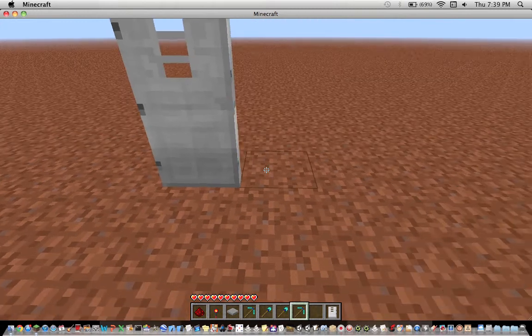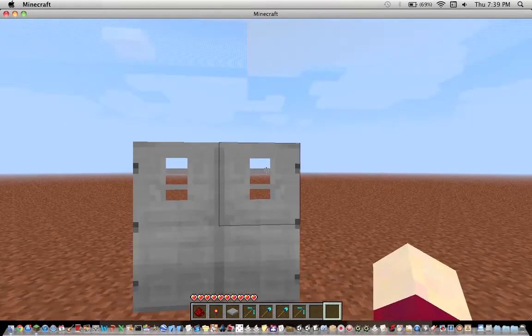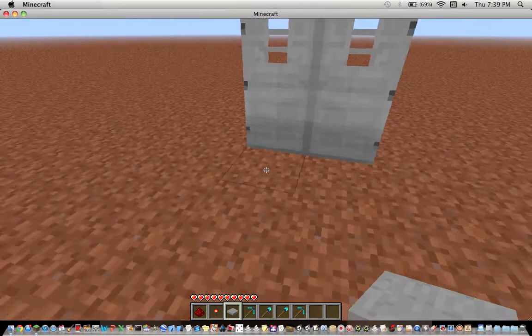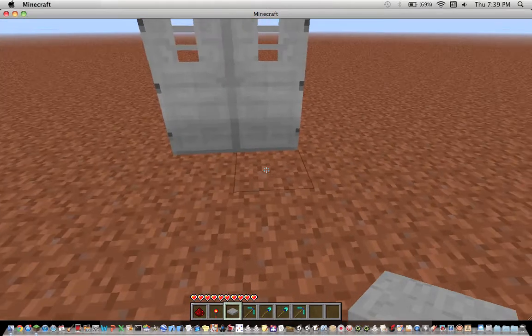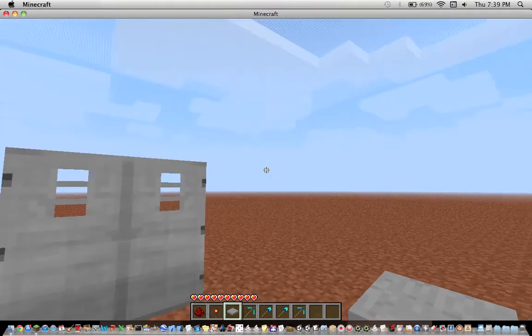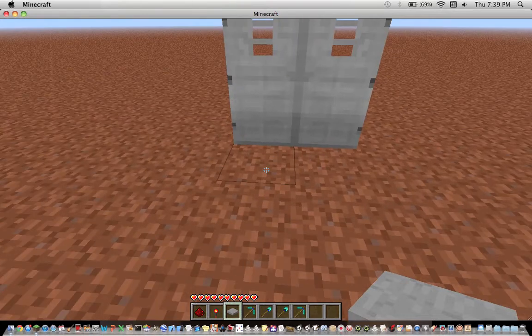So what I'm going to do today is show you how to make a double door opener. It's a way to open two doors with one pressure plate, and it's kind of handy when you're building houses and things where you want to have two doors.